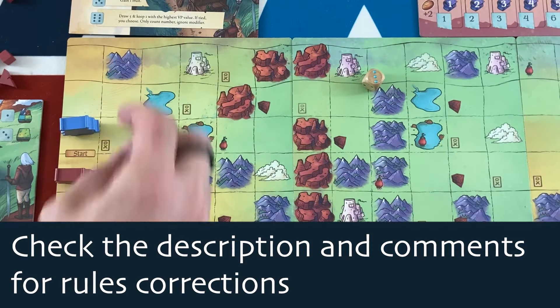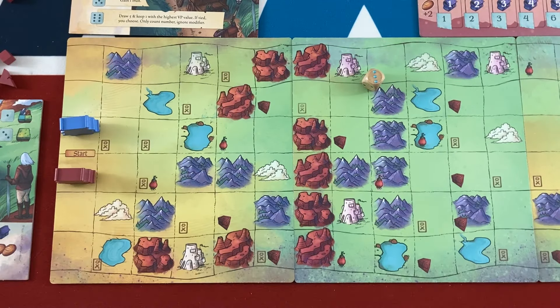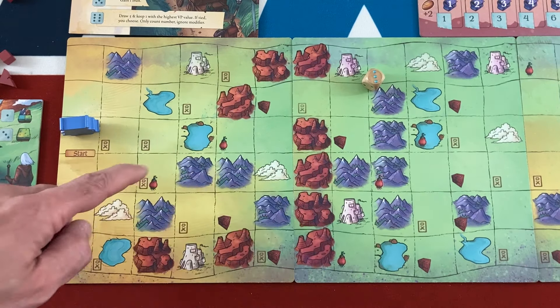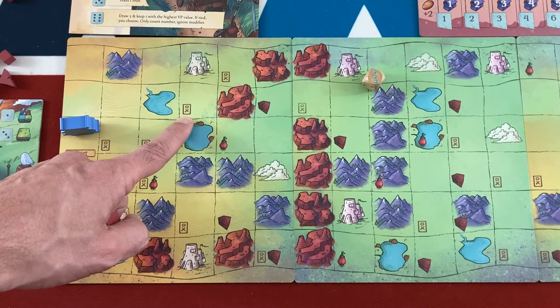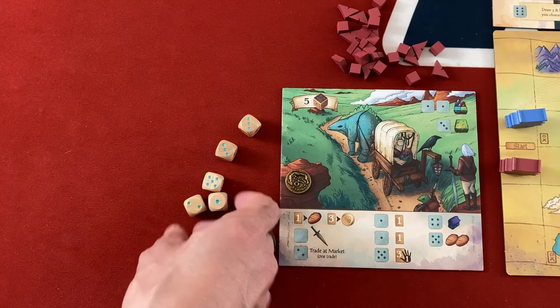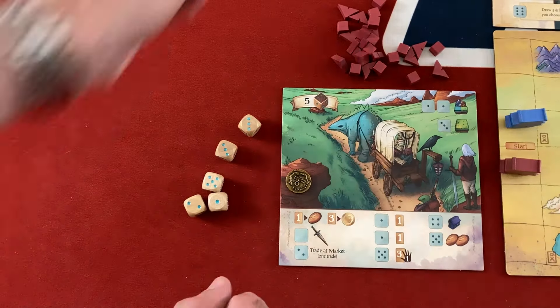Creature Caravan is a very quick-playing Euro with a dice placement system and tableau building. You're trying to earn the most victory points over the course of 12 rounds, which in competitive play are resolved simultaneously and very fast. You'll be moving your little caravan along the map, stopping at different places and getting attacked by zombies along the way — that's what these little O's and X's represent. The main action of the turn involves rolling five dice, re-rolling once, then placing them on action spaces on your board and on cards you've played.